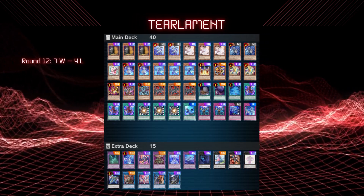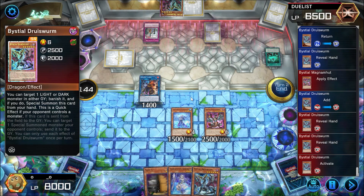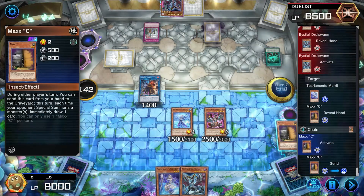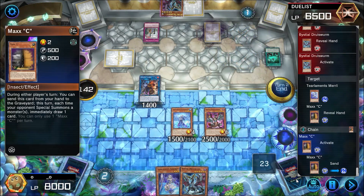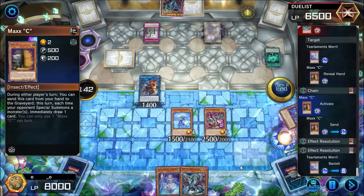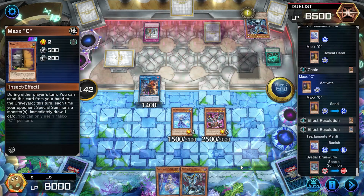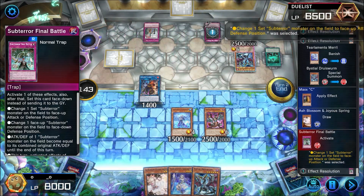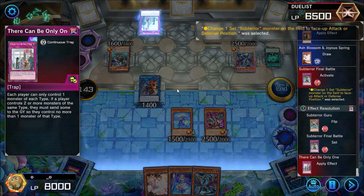Round 12 we have Tier Limit. It is just my luck that I went second against Floodgate Subterrors. Skipping to where my opponent does the stupidest thing I've ever seen in Master Duel and loses to their own Floodgate. Honestly, they should just uninstall the game.